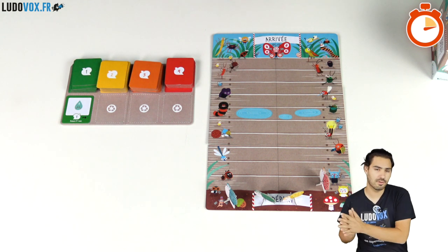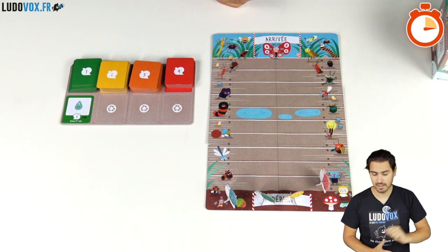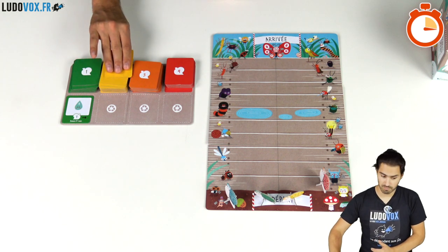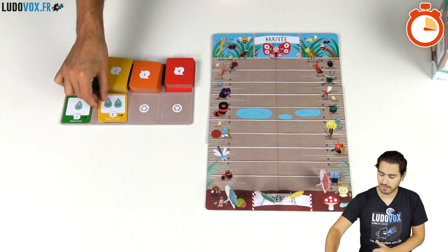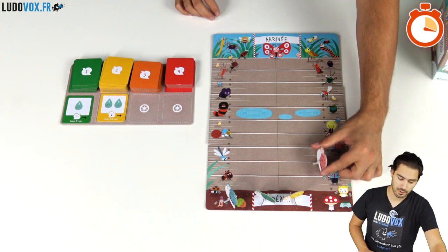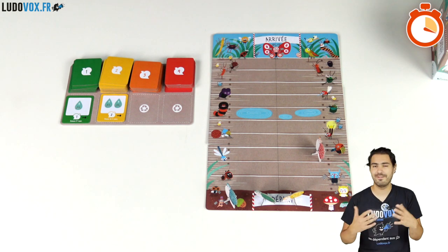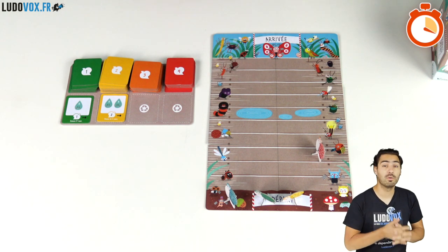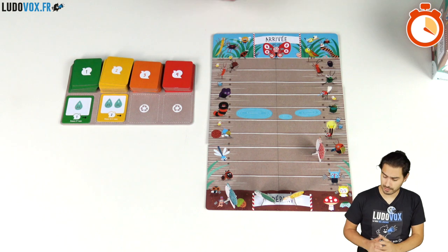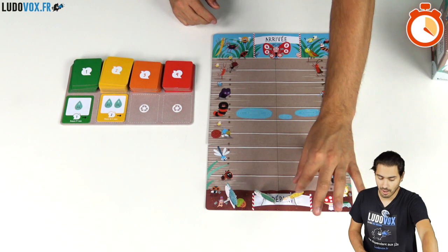I can stop at any point after the first card with no penalty and simply pass to the other players. Being a brave snail, I flip another card from the second stack. I have two water droplets so I move up two spaces. But the higher stacks can be very interesting and also very damaging, so I'll stop there and let the yellow player take their turn.